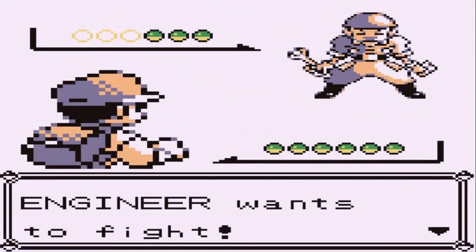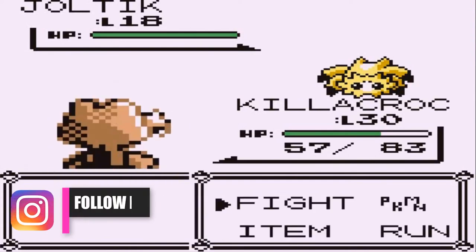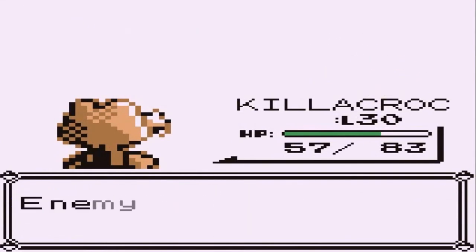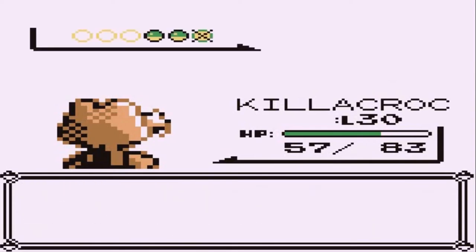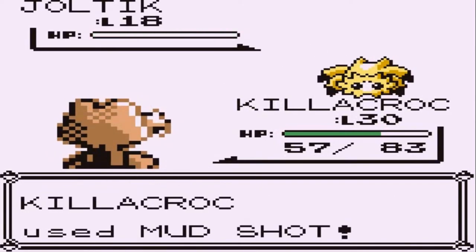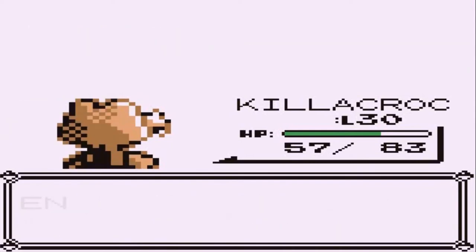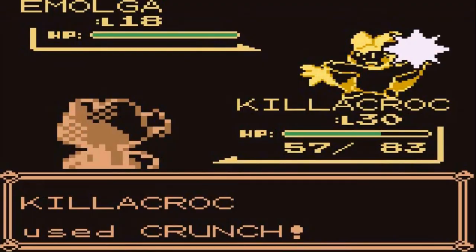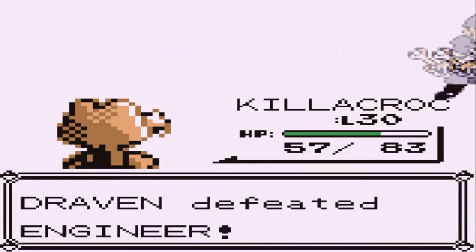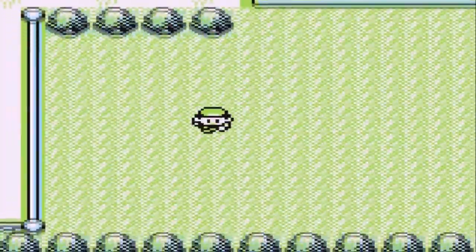Going up against another Engineer who comes out with a Joltik — definitely another Pokemon I want to get. Mudshot isn't very effective but takes it out quickly. Here comes another Joltik — Mudshot takes that one out too. Then he comes out with an Emolga, both a flying and electric type Pokemon — one of the most pesky ones. But it's not pesky right here, and we're seeing new Pokemon — very good.